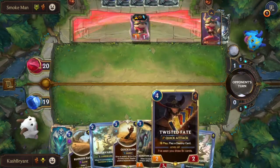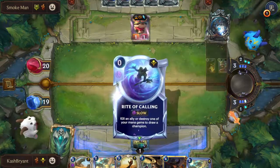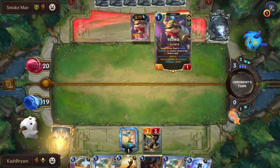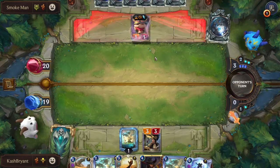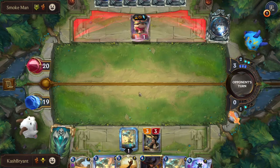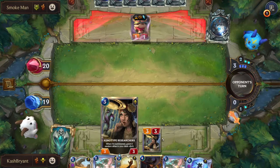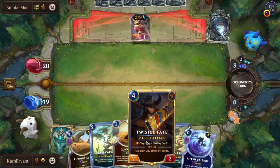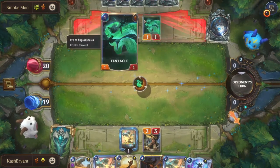Hopefully Smoke Man takes it easy on us — we get to play the Xenotype Researcher and attack unless he plays a blocker. Twisted Fate, Teemo — I'm assuming it's a Plunder deck, like a high-on-shrooms plunder deck. He's a Smoke Man. It's funny. If I need to I can red card to sweep out the Teemo — hopefully he doesn't play anything here. I'm hoping, I'm praying.